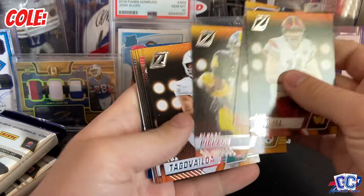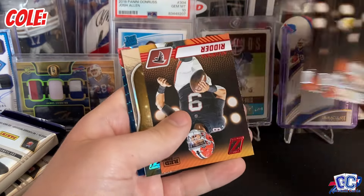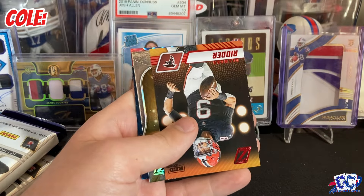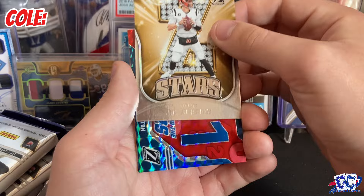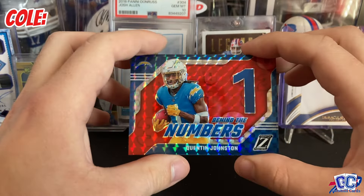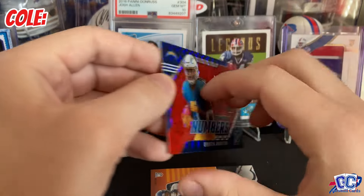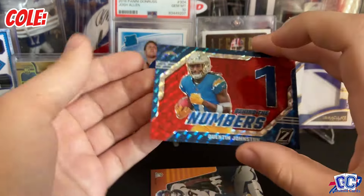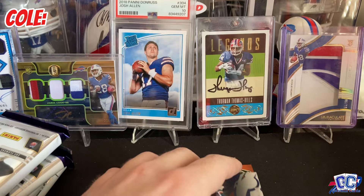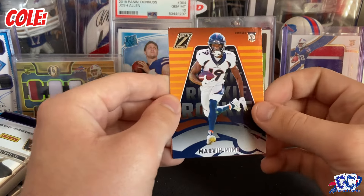We're going to skip through some of the base here until we get to the rookies. We have a Red Zone of Desmond Ritter, who is now a Cardinal. We have Z-Stars of Joe Burrow. We have a red Behind the Numbers of Quinton Johnston — I believe that's your one per box. That should have been my box. Not numbered or anything, but that's a cool parallel. Wish it was literally any other rookie. That's your one no-huddle per box.